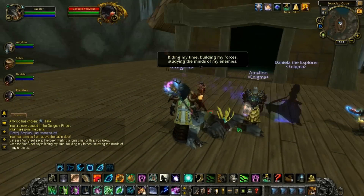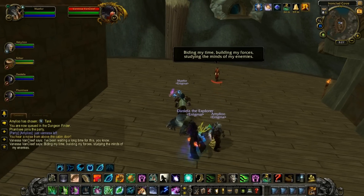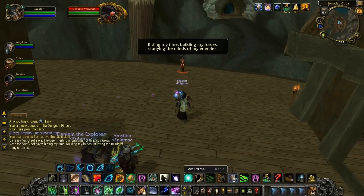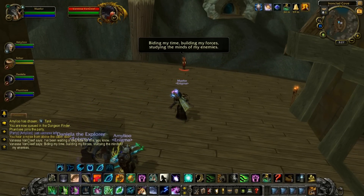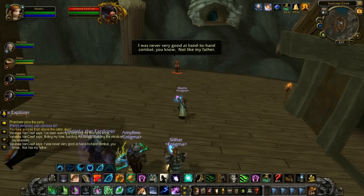Hello everyone, I'm Rey, and this is our dungeon guide for the optional Deadmines boss, Vanessa Van Cleef, the daughter of Edwin Van Cleef. She is only available on heroic mode and is a one-time occurrence per lockout, so if you wipe on her, she will permanently despawn and you will not be able to attempt her again.